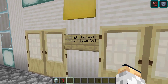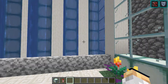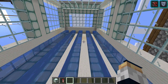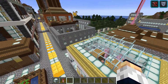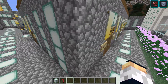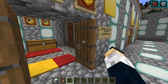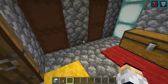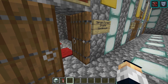Got this building here — what is this? Sprite Forest Indoor Waterfall. This is nice, I guess some place to pass the time and check out nice sites. And then the actual docks themselves — a lot of warehouses here. We have cobblestone, we have granite, and red I'm assuming means there's nothing in there, while yellow means somewhere along the lines we run out, I guess.